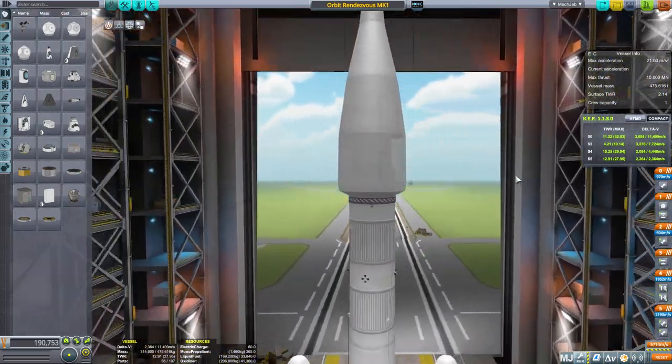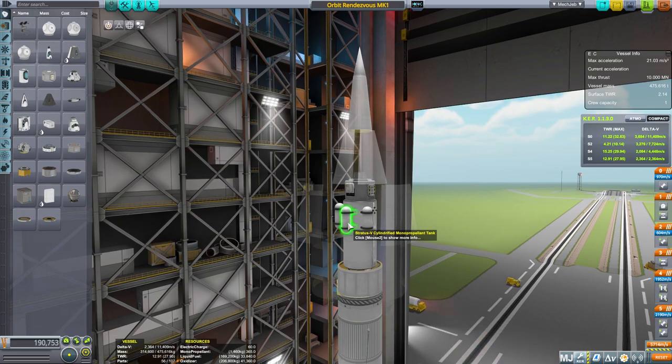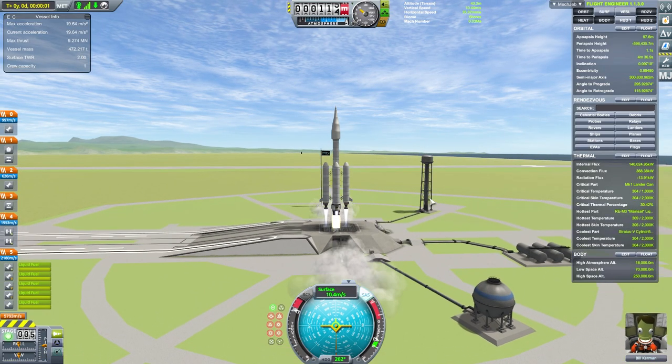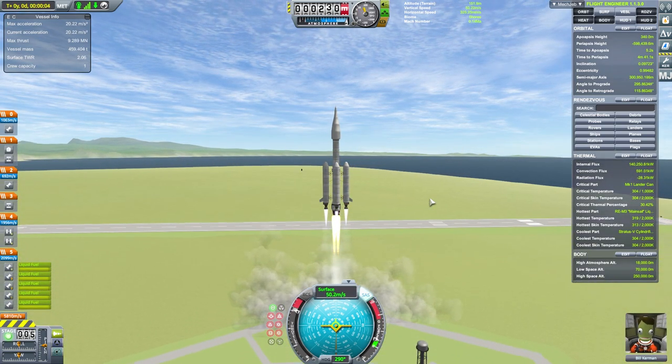You need to make sure that you have enough RCS thrusters and enough fuel. Now you need to go into a high orbit — I recommend 150,000 meters. This is the best.